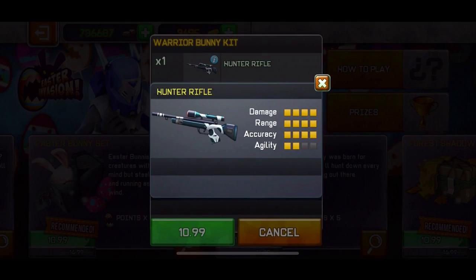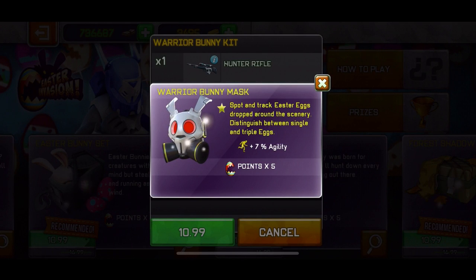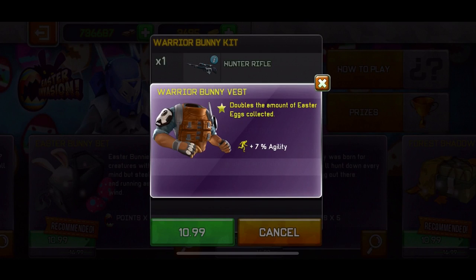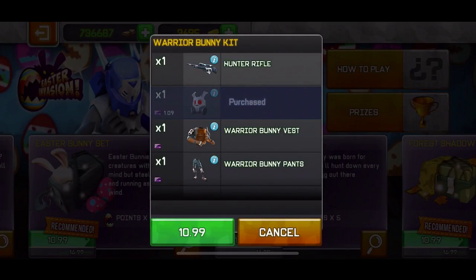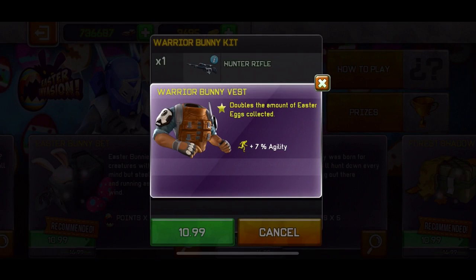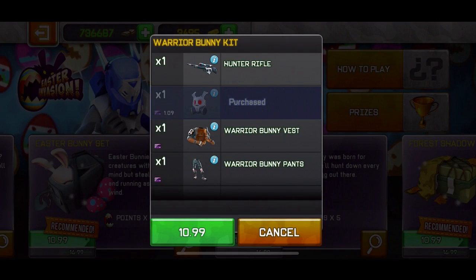The warrior bunny kit contains the hunting rifle and the warrior bunny mask, which gives you 5x points and helps you spot eggs. It doubles the amount of eggs collected and attracts event pickups from 9 meters away — though those pickups can be claimed by other players. I'm not sure if the egg doubling works in this event since you destroy eggs rather than collect them.